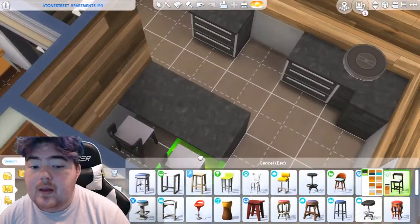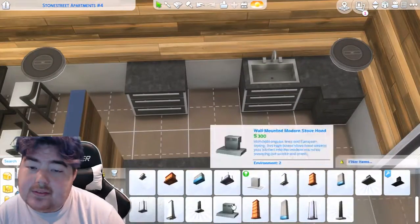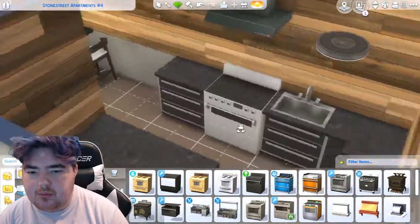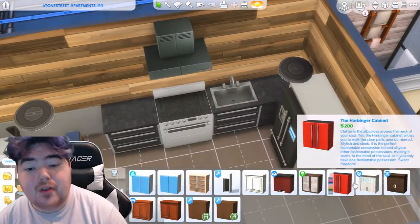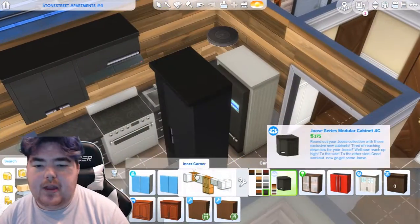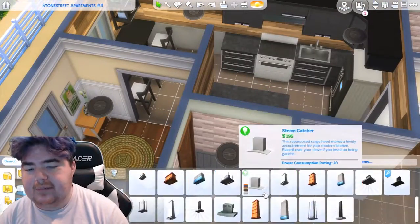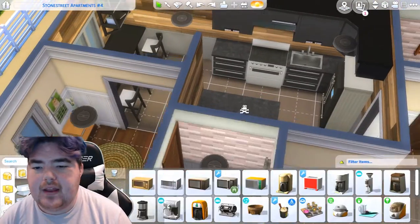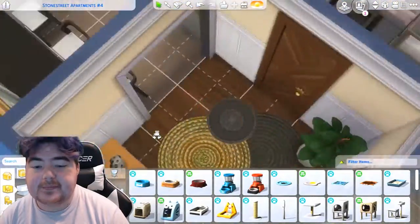I like the dark countertops. I don't usually use these particular countertops and island because they're made for the outside, but I figured why not switch it up. I am getting a little tired of having to use this fridge — it worked out fine, but it's a little annoying because we have no fridges that automatically connect to that counter, and there's always that gap that I don't like.